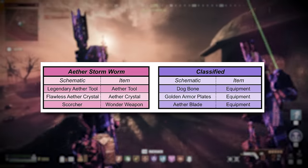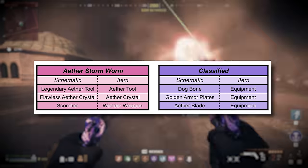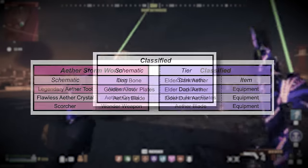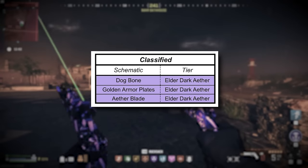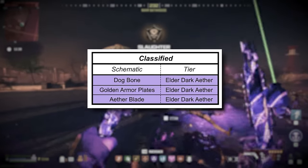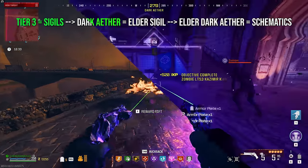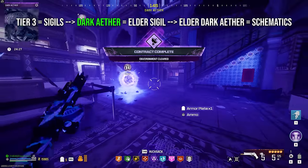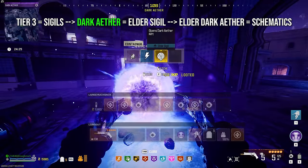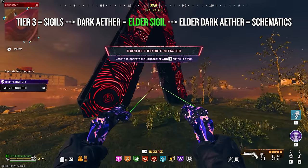Season 1 introduced six more schematics which have really cool ways to unlock them that are a little bit different than simply completing contracts. For the Dogbone, Golden Armor Plates, and Aether Blade schematics, you will need to go into the Elder Dark Aether. This means you'll need to find a sigil from Tier 3 contracts, go into the regular Dark Aether, and then within the Dark Aether, by completing those contracts, find an Elder sigil, which you can then use to open the Elder Dark Aether.